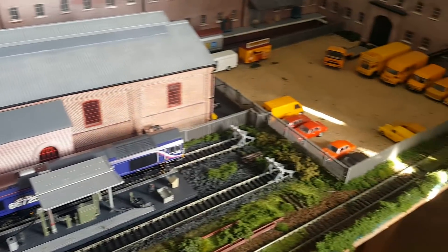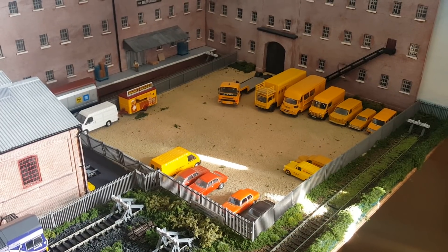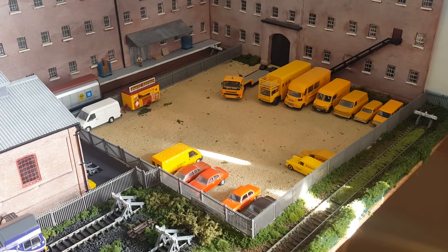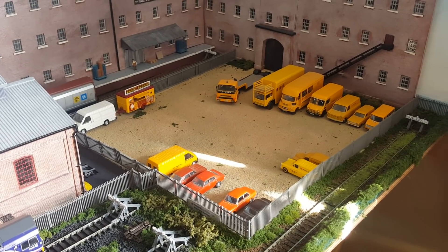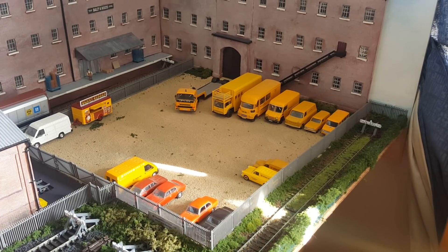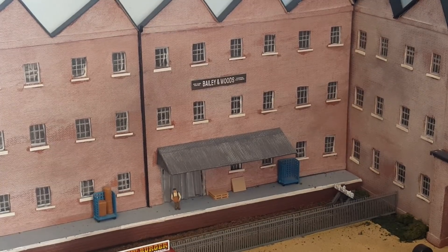As we go down towards the warehouse side of things right in the corner, you can see that I've really populated my warehouse with vehicles - mainly British Rail yellow vehicles - and also some regular cars, as if it's a staff car parking area. We've also got the burger van and the transit van on the top left, which was the van that brought in the burger van. I've also added railings to my stairs and emergency exit from an old sprue.